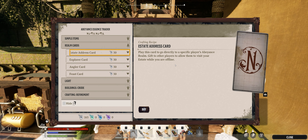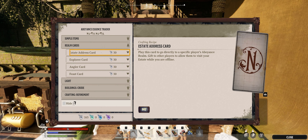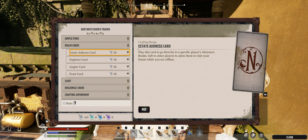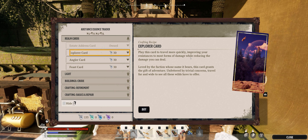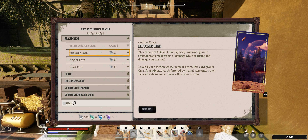I'm not sure if this loses access if you change your Bantrum, but this one scares me a little bit. Alright, the Explorer card — you play this card to travel more quickly, improving your resistances to most forms of damage while reducing the damage you deal. That one's pretty cool.